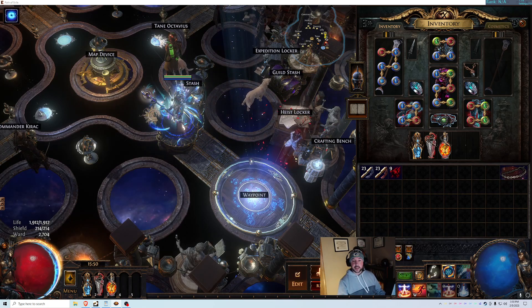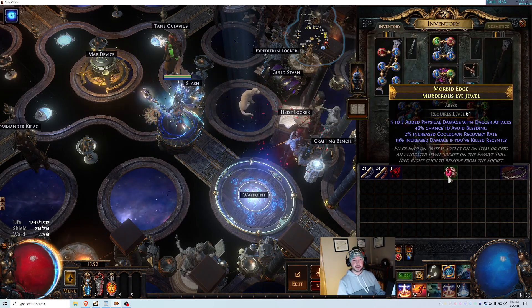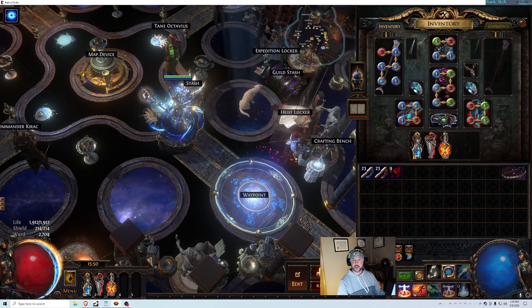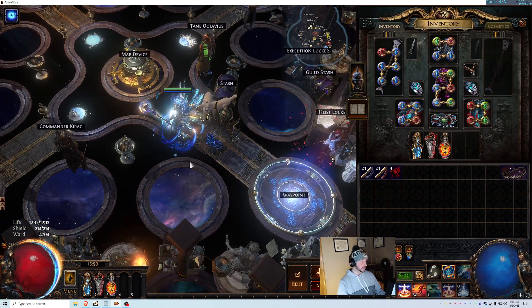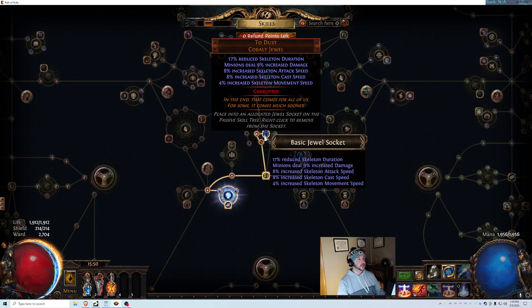Let's move on to jewels. You need a jewel with 2% cooldown recovery rate — that's one, and you can put that in your passive tree. You also need 2 or 3 unique cobalt jewels with a total of exactly 34% reduced skeleton duration. I have two jewels at 17% and 18%/16% which works, or you can do three cheaper jewels like 12%, 12%, and 10% — you just have to total exactly 34%.